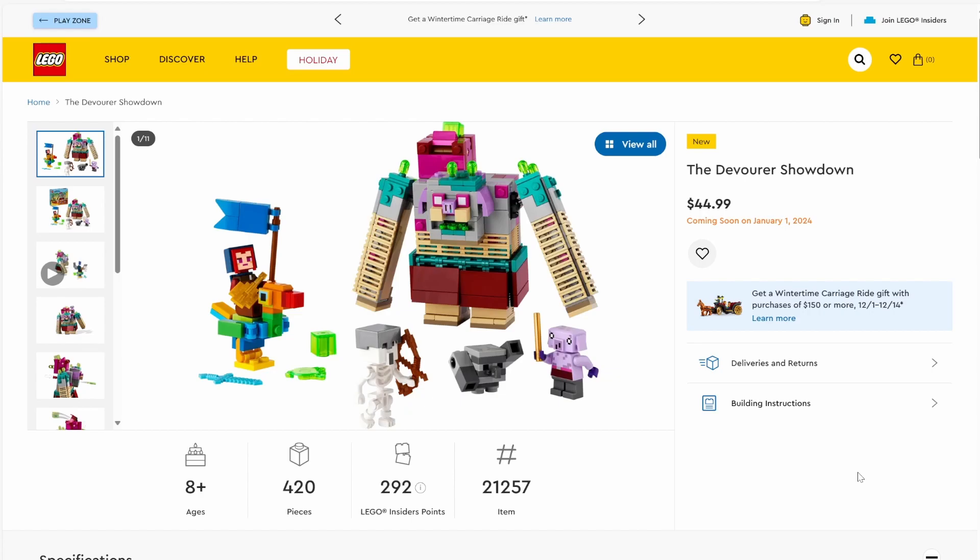Next up, a set from Minecraft Legends. We have set number 21257, the Devour Showdown. The set has 420 pieces and will be retailing for $44.99. The main part of this build is, of course, the Devour — at least I'm assuming that's what it's called, because that's the name of the set. It looks like it has a bunch of slimes sticking out of it, so it's probably a slime-based villain. We've got our main hero riding a bird, and then a skeleton. It's a more specialized set, so it's probably a bunch of exclusive and really cool pieces for some people. I'm pretty sure this guy's head is a brand new piece, too, as a bonus.